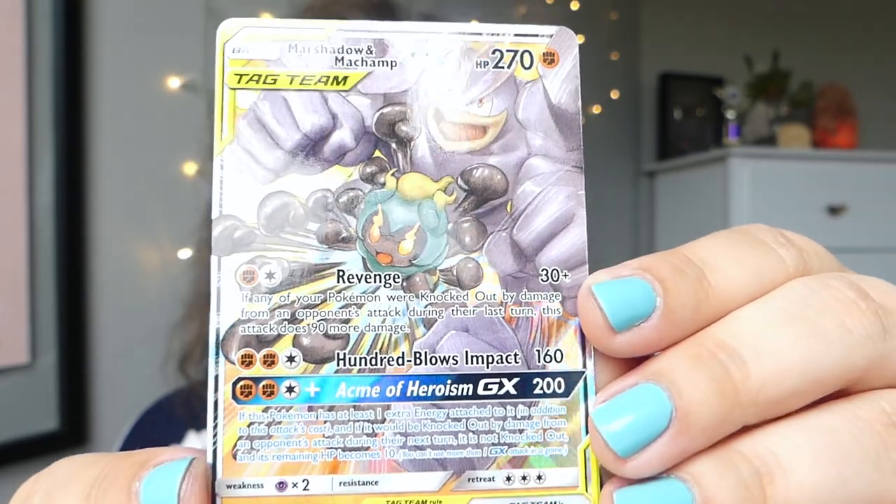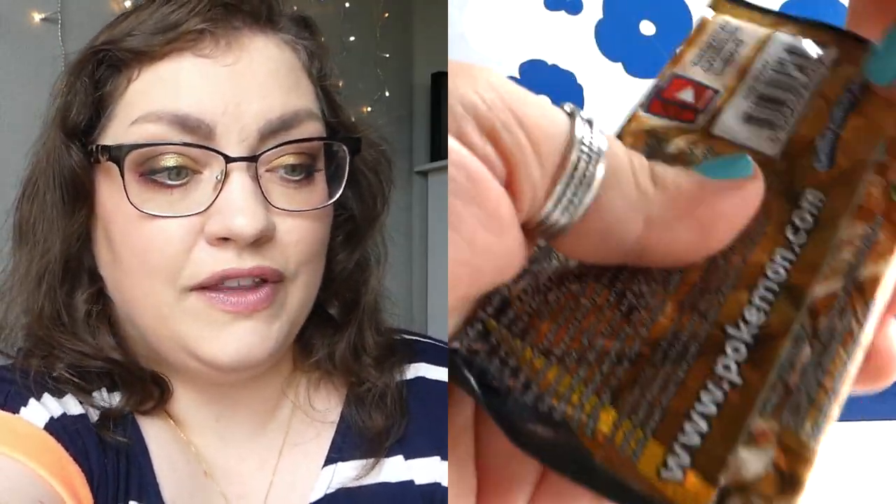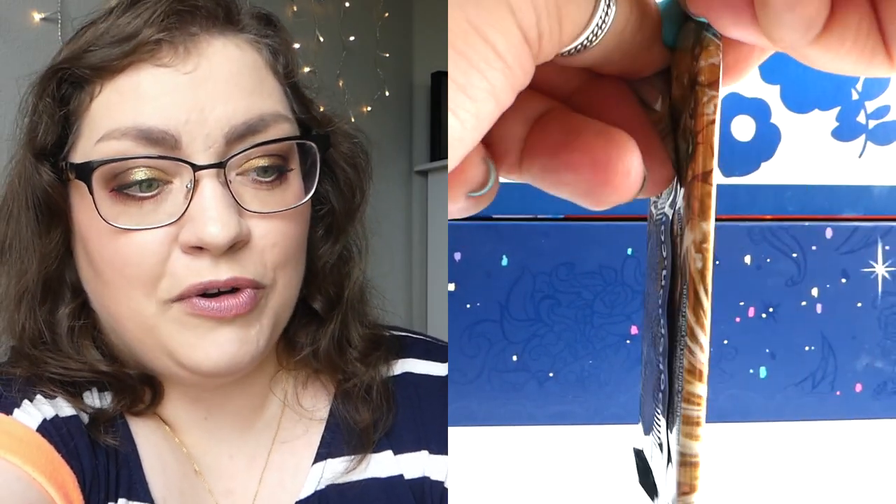These have tag teams in them sometimes. We've got a Marshadow and Machamp GX tag team card — so cool! I don't know Marshadow but it looks really cute; I do know Machamp. The artwork is really nice. My first ever tag team card — how exciting. That was an amazing pack. I really hope the last pack is just as good because that one would have been a great one to end on.